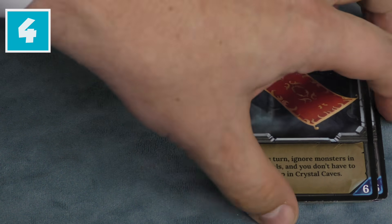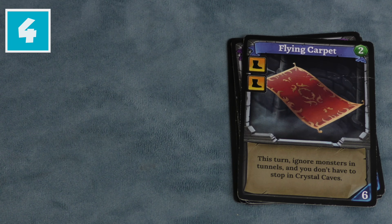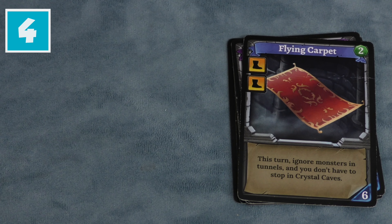Number four: the Flying Carpet — another six-cost card. This one lets you move two and you ignore monsters and tunnels, and you don't have to stop in Crystal Caves. This is an amazing card. If you get this, your movement becomes unbelievable. I'm not sure how a Flying Carpet helps you move through a dungeon, but let's not dwell on the details.